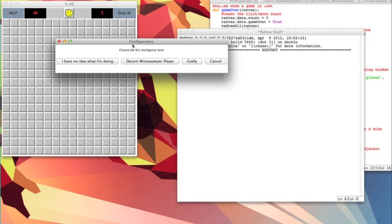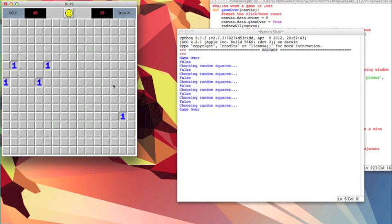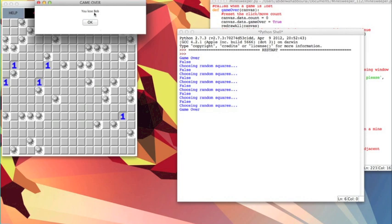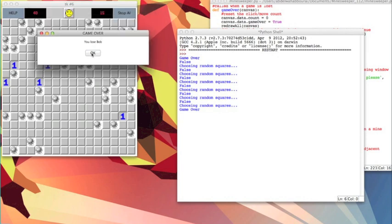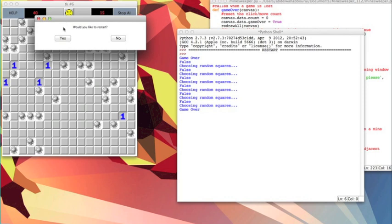There are three levels of AIs. The first one is attempting to simulate a human who has never seen Minesweeper before and is simply just guessing everywhere with no idea what it's doing. It does exactly what it's supposed to do — randomly guess and die. You cannot win by randomly guessing, because in my version of the game, you have to flag the mines.